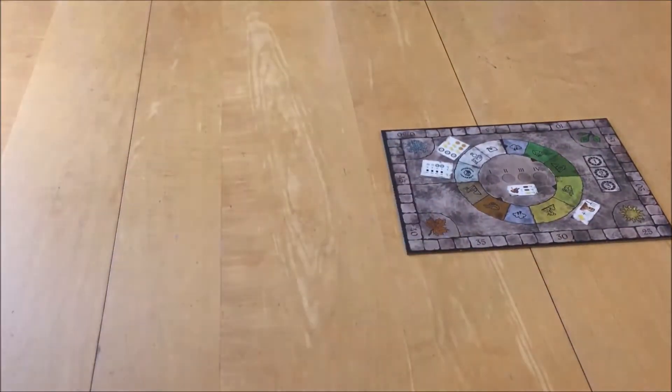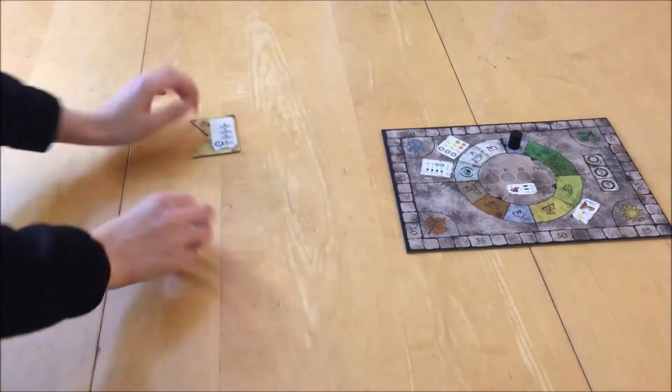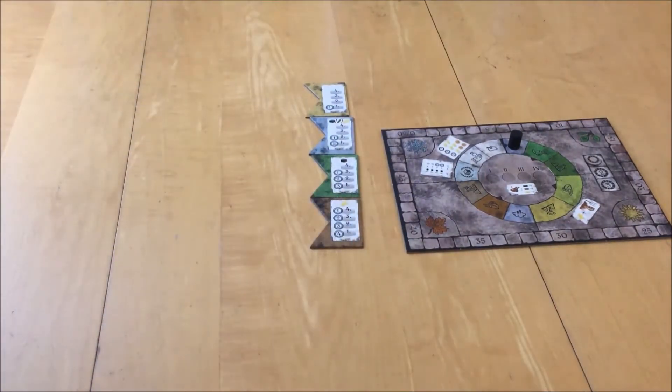Place the year wheel board in the middle of the table with the phase marker on the first pit water field and the year marker on the first year. Set up the development board with four rows of hexagon tiles, one row of each color — yellow, gray, green, and brown. Place the assist tiles next to each row.